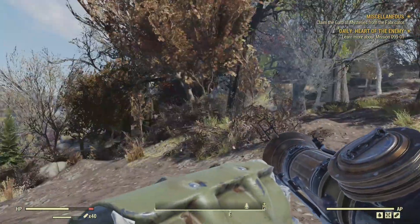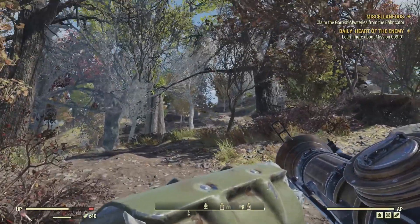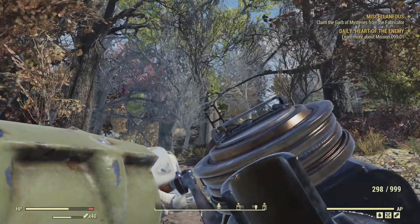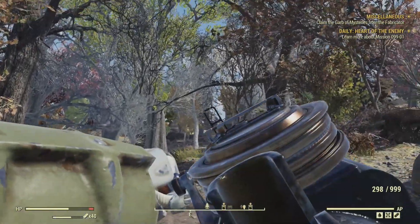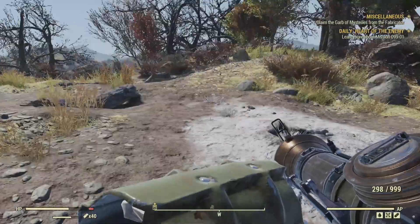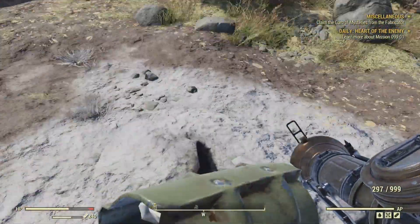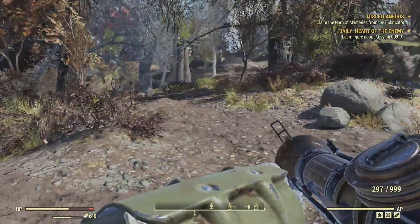The only thing is that if you're going to do this method, I would recommend putting maybe one or two turrets over here. There are Farmhand robots that live all around there — there's a few of them up there. So you just gotta go up there and either murder them before you come to your camp, or simply place a couple turrets to do the work for you. That's really it for this location.